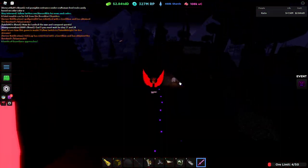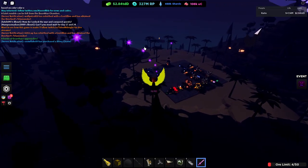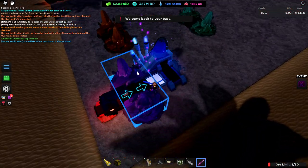Just so you know, the color does change every five minutes, so keep an eye out. In chat it says 'a faint rumble can be felt from the discard chamber' — that's the message you'll see when it changes.